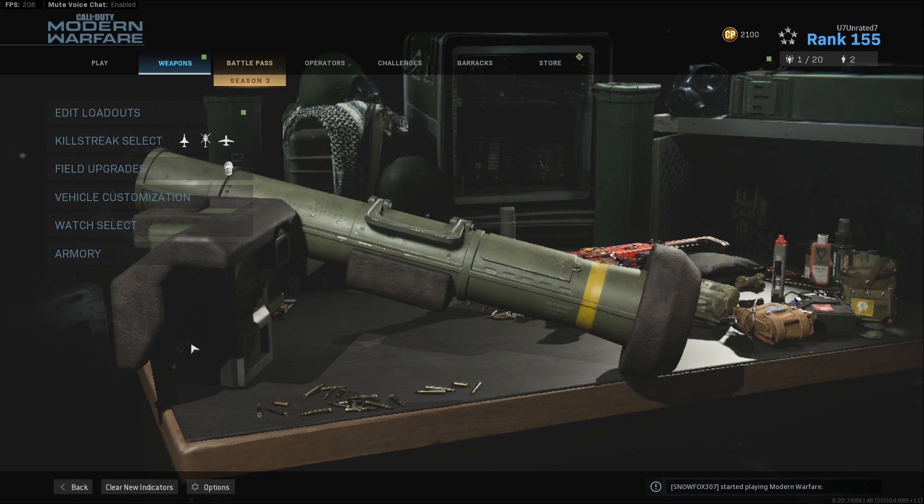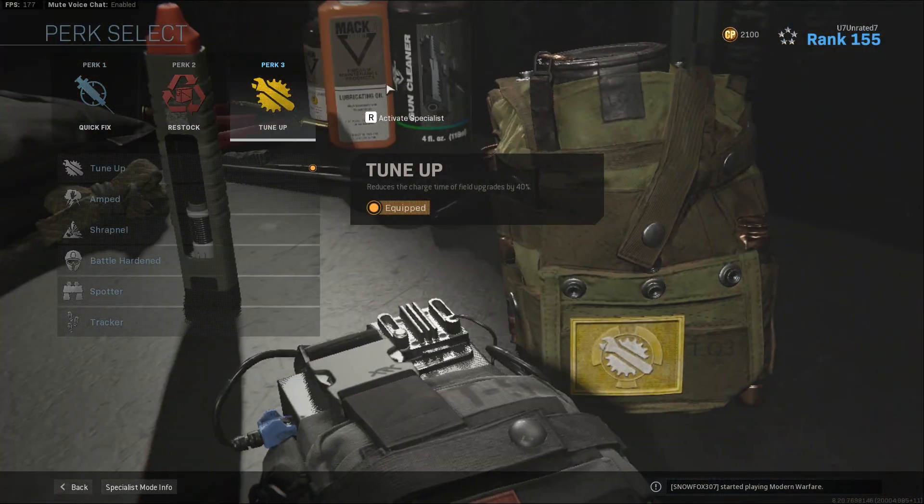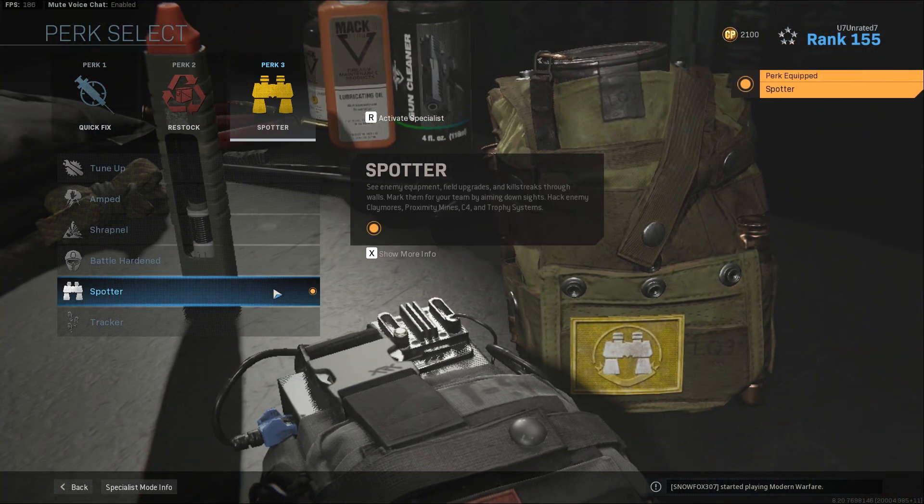Hello everyone. In order to hack equipment in Modern Warfare, you need to first go to your loadouts, then to your perks, and then to Perk 3. Under Perk 3, you're going to want to select Spotter. This allows you to hack equipment.